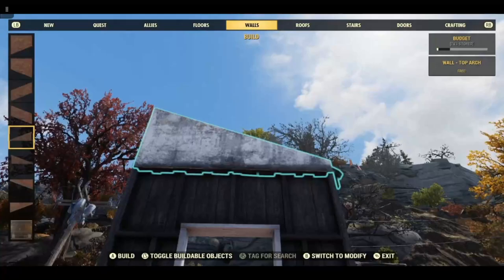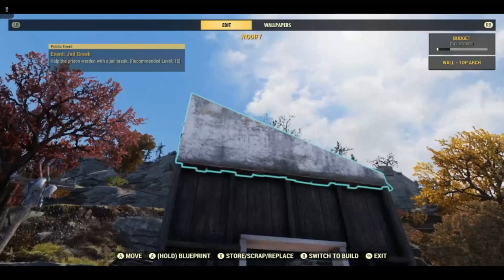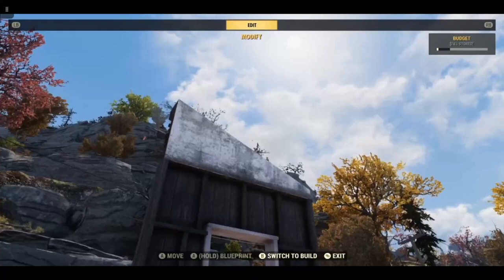Now this one is slightly different. To do this you must start with the in-game brick set. This is the only wall that you should use, and the reason it works is because this wall breaks differently from other top wall arches.